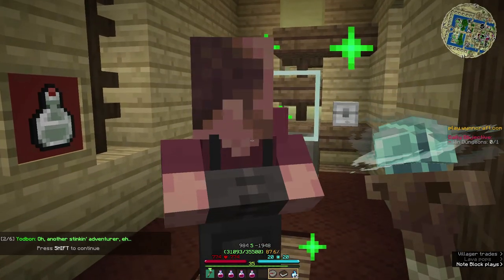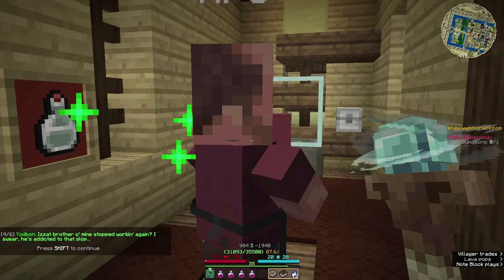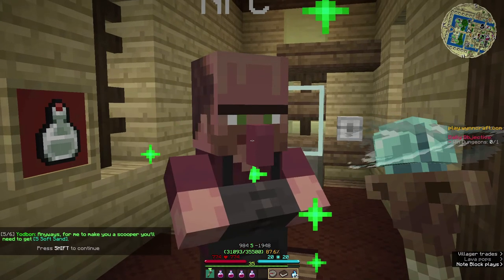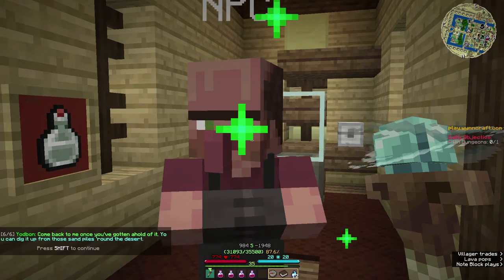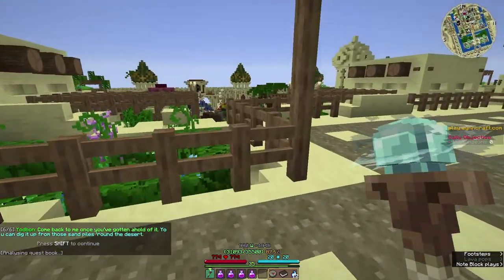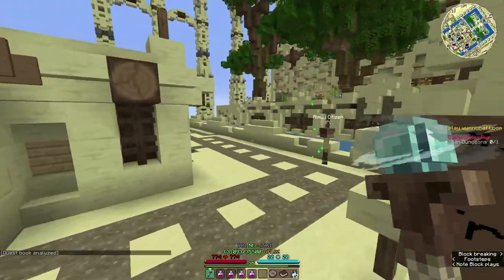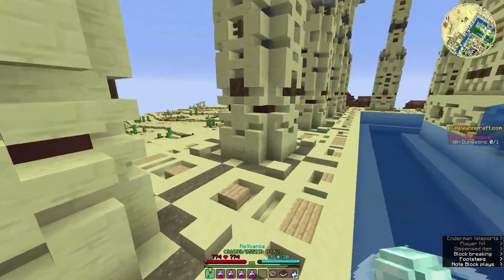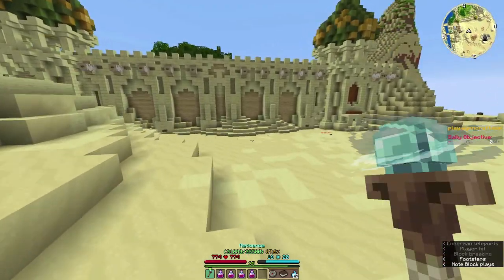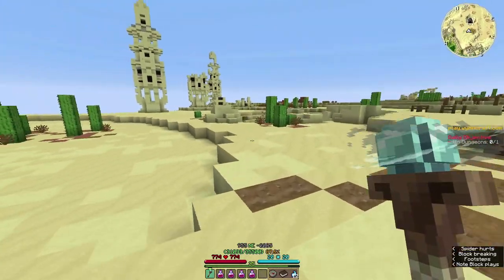Welcome to Yodbon's glass brewery, what can I do for— oh, another stinking adventurer, eh? So many have been coming up to me recently asking for a bloody slime scooper. Is it brother of mine stopping him from working again? I swear he's addicted to that slop. Anyways, for me to make you a scooper you'll need to get five soft sand. Come back once you've gotten a hold of it — you can dig it up from those sand piles around the desert.